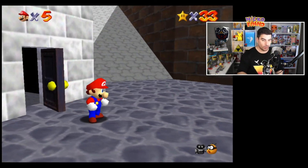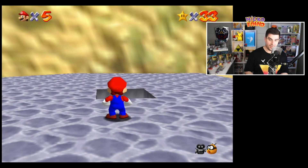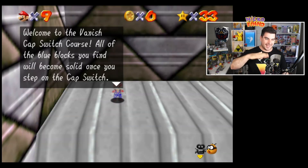So now we can head out this door and at the front of the castle, all the water's gone. On the far side, there's this hole. Drop down. When you land, welcome to the vanish cap switch course.